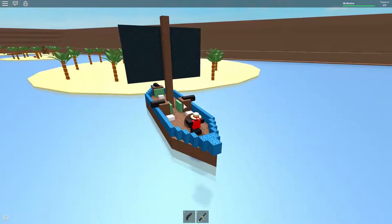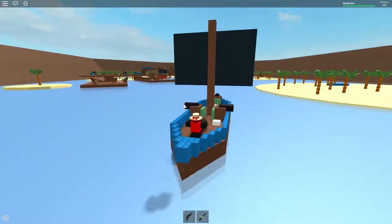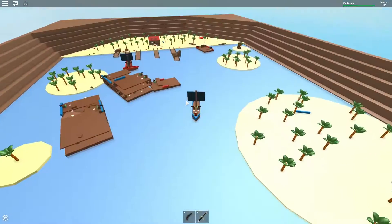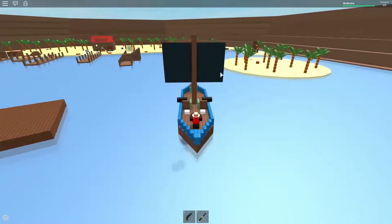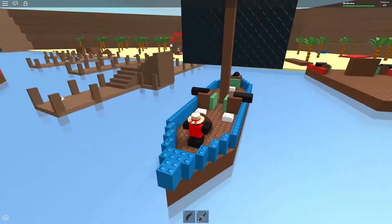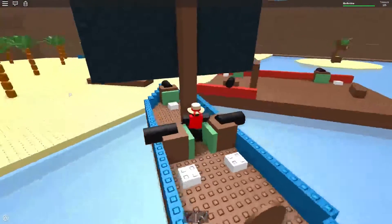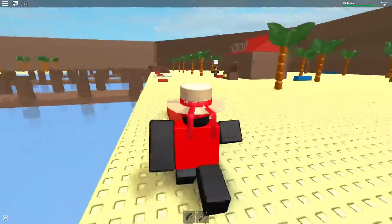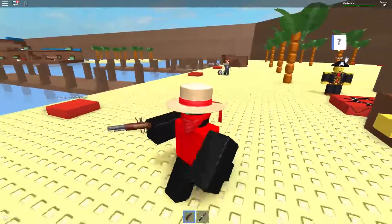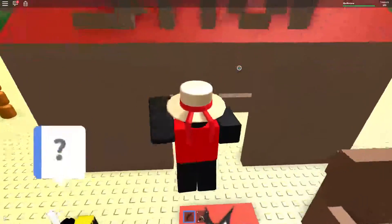We're on an island now. We can't take anything from the island — there's no treasure chests or anything — so we're gonna keep moving forward. I remember there used to be treasure chests. Oh, is that one? I don't think it is. That one has a chat message above it saying something about a pirate island. We're gonna raid this pirate island if we can get into it.